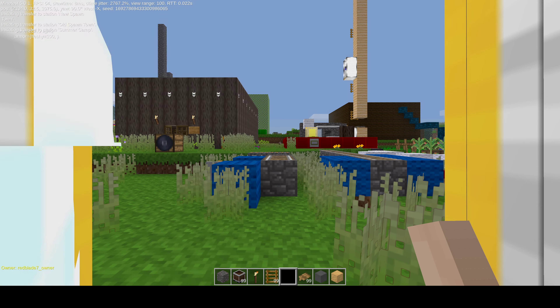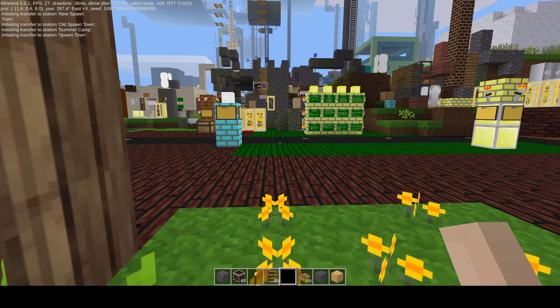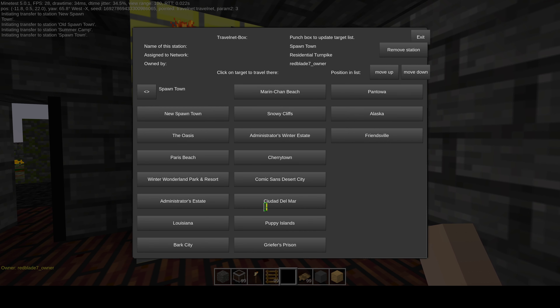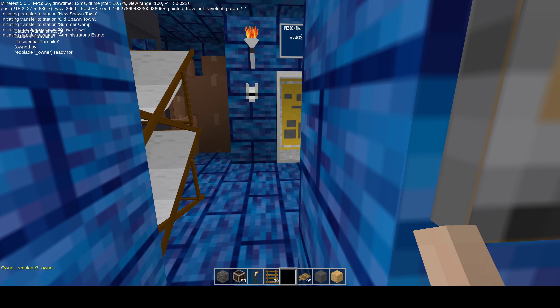Summer camp is a very remote area. There's also the residential turnpike, which goes to home kind of areas, residences. There's the administrator's estate — we'll do that in another episode, but that's an example.